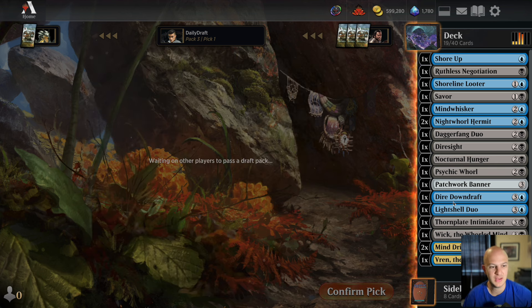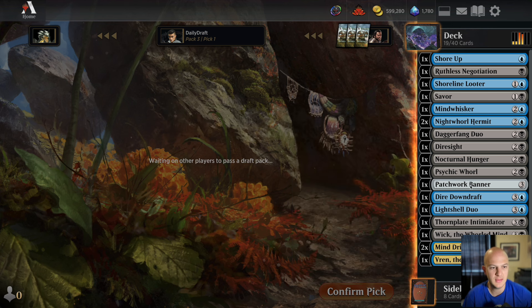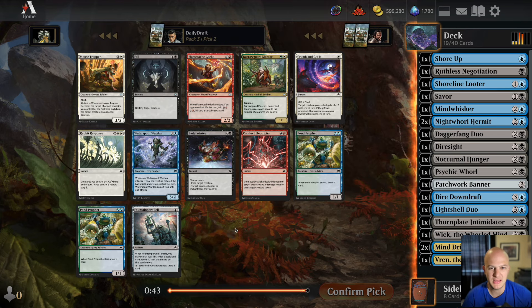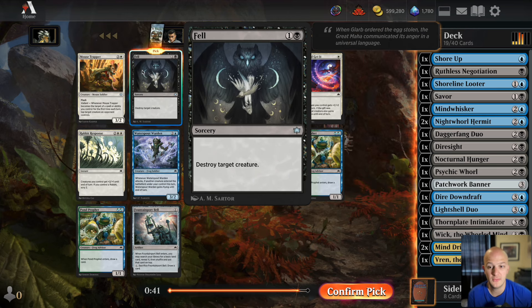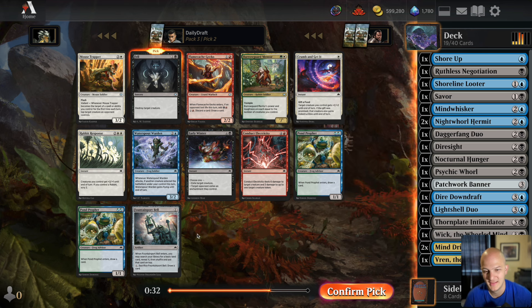We currently have three removal spells in the Downdraft, the Hunger, and the Saver — I'd like at least one more. Here is one: Fell, two-mana sorcery, destroy target creature. We could have had all of the Pawn Profits — I want to play the blue-green frog deck at least once, and today might have been the day. But I think if rats is going to be good, we have a pretty good version of it.